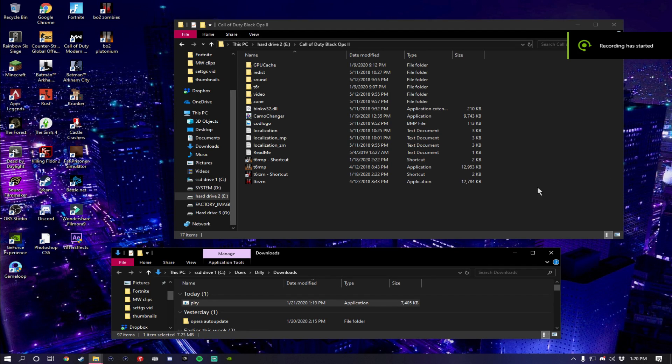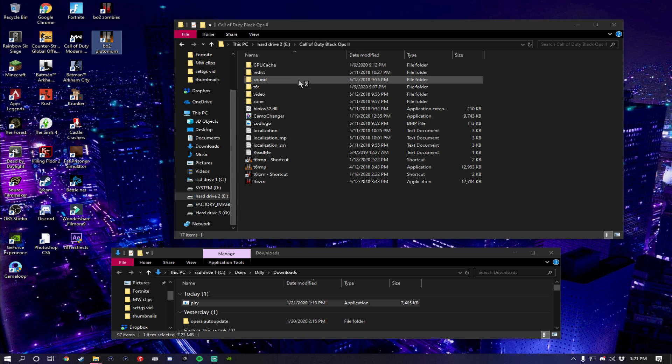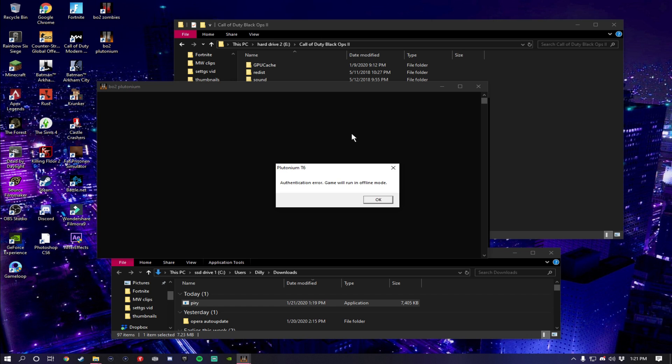Yo, what's going on guys, it's your boy Dilly here. I'll be helping y'all out if y'all have this issue. So when you go to start up Black Ops 2 Plutonium and get an authentication error — game will be running in offline mode.